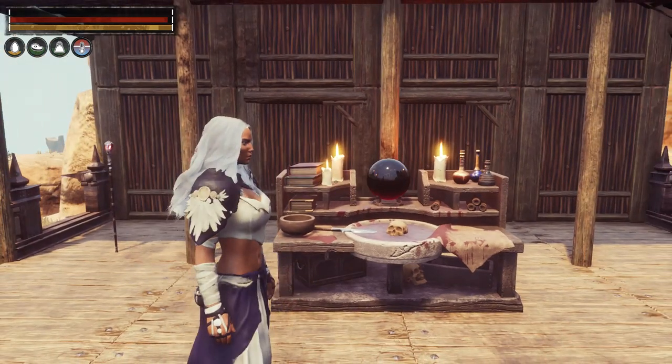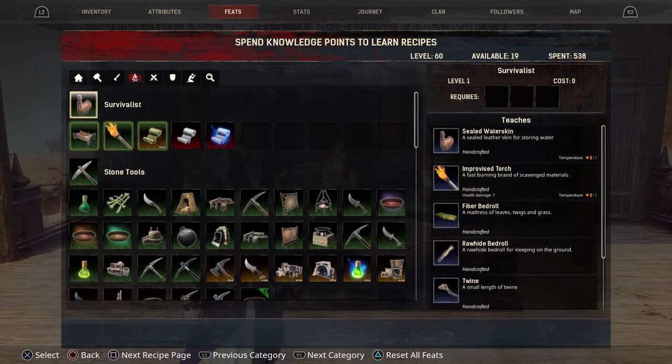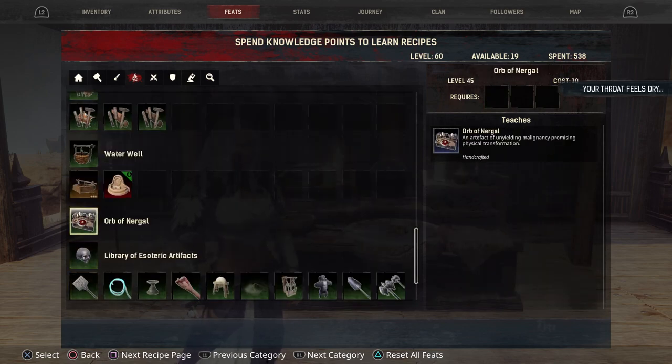So let's take a look at how you can actually get this. You want to go into your feats and scroll over to Survivalist, and then all the way to the bottom it has its own little spot. You can get this at level 45, but it's quite costly in feats — it costs 10 feat points to get.